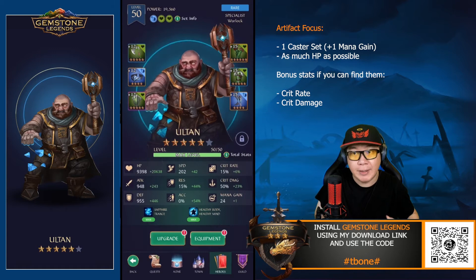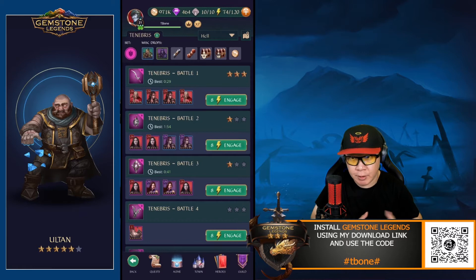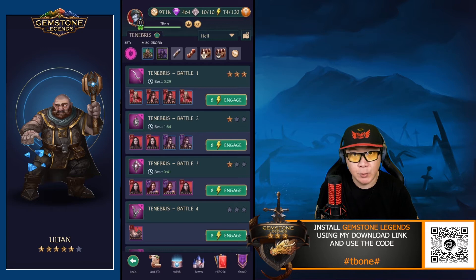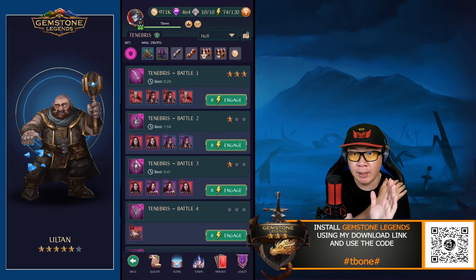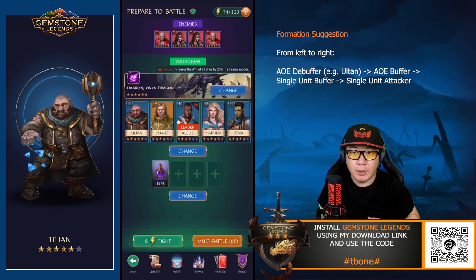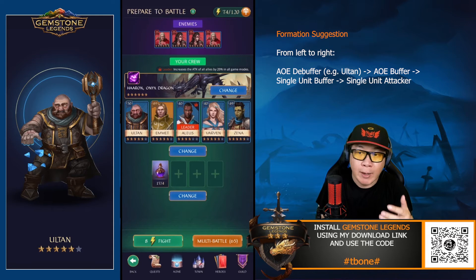Now let's take a look at Alton in a fight. Alton is probably one of the more versatile units — you can bring him everywhere. He's going to be really tanky once you get his health up, and he can be used in almost any situation against almost any color, though he works especially well against red units. Here we're trying this out in Tenebris at health difficulty for battle one. I'm placing Alton further to the left because you generally want units that deal area of effect damage on the left side — Alton being on the left will cast decreased defense first, setting up all other units to deal more damage.